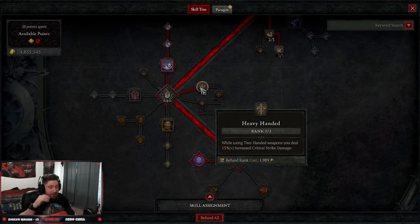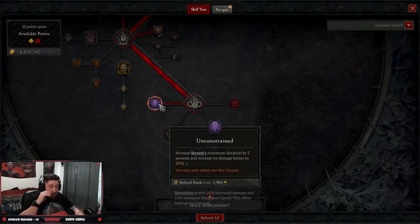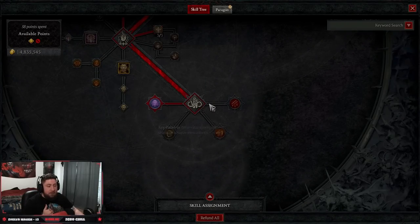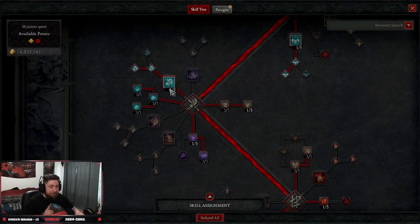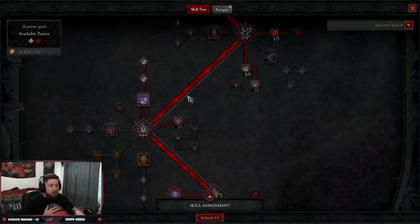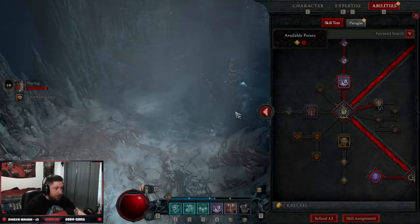We're taking three points into Heavy Handed since we're using two-handed weapons, giving us 15 percent increased critical strike damage. For our key passive we're going with Unconstrained, which increases Berserk's minimum duration by five seconds and increases its bonus damage by 25 percent. You could alternatively do Unbridled Rage — core skills deal 135 percent more damage but cost 100 percent more fury, meaning whirlwind would cost 50 fury per second. I find Unconstrained is more consistent; you don't run out of fury as quickly and can sustain fights longer.